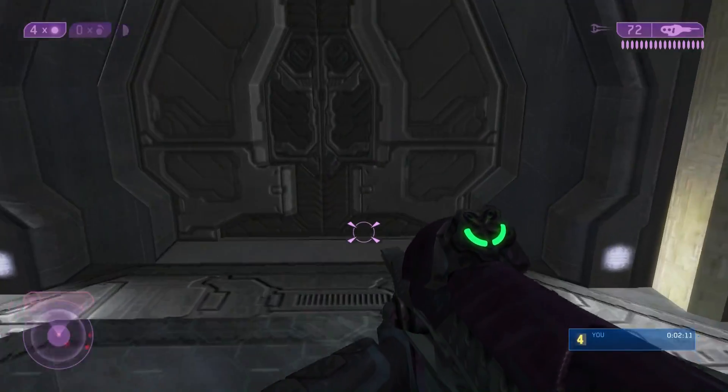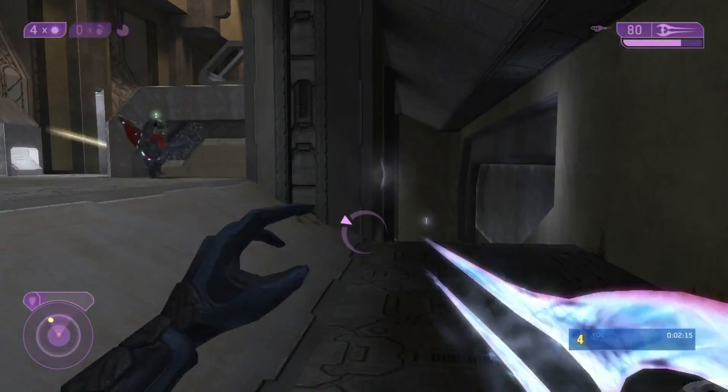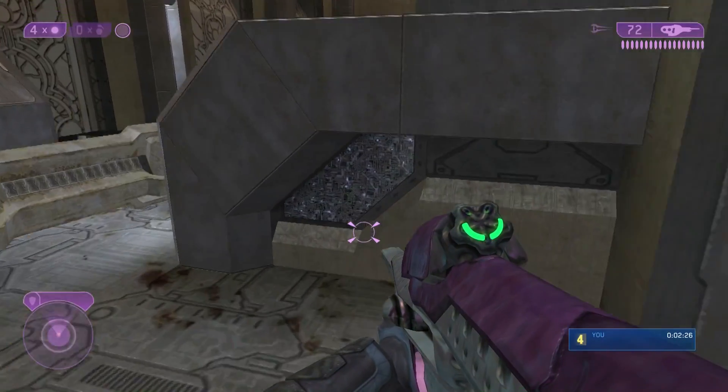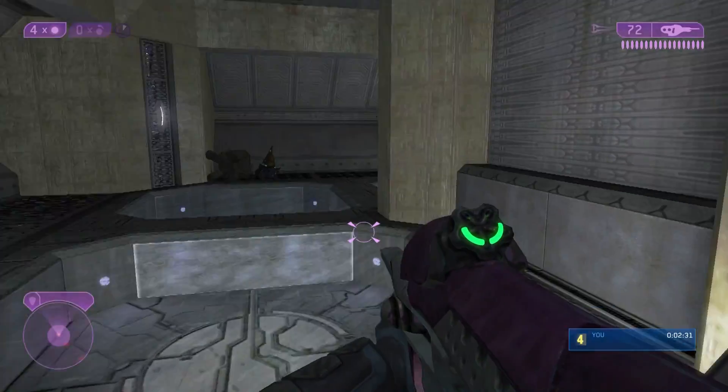Sometimes there's only one brute in there, sometimes there's four — depends how fast you're going. I was not going fast enough to only get one. Wait here for your camo to recharge, then jump over that barrier and cloak yourself.